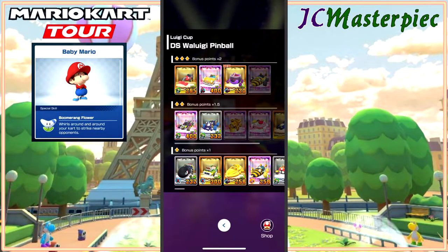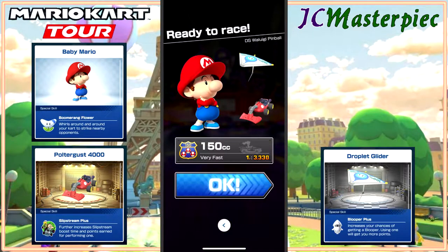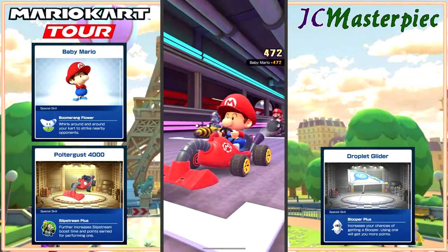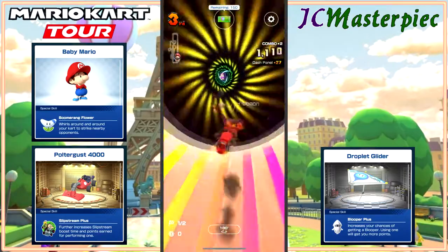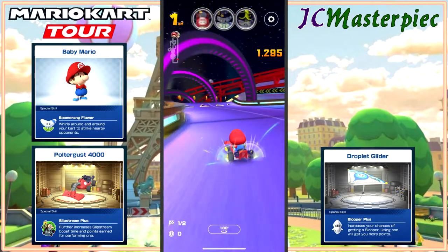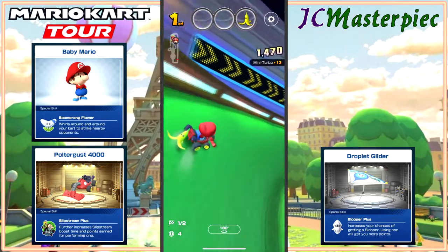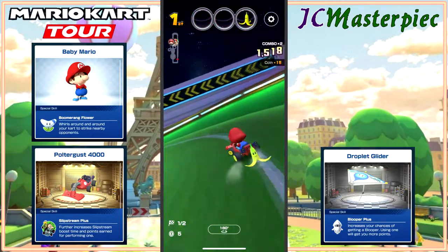Moving on to the next race — DS Waluigi Pinball. We took Baby Mario, the Poltergust, and the Droplet Glider. One of the courses I really like is Waluigi Pinball. I have a lot of fun with this one — it's very colorful and fun all the way around. Keeps you on your toes, keeps you thinking. Great place to catch all kinds of fun combos if you play it right.